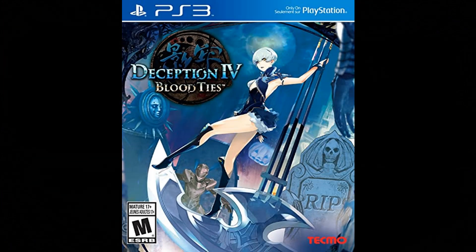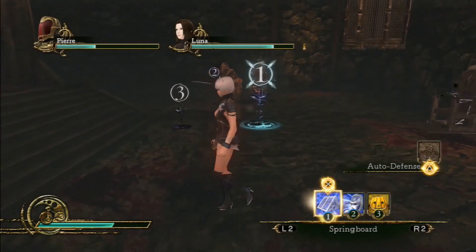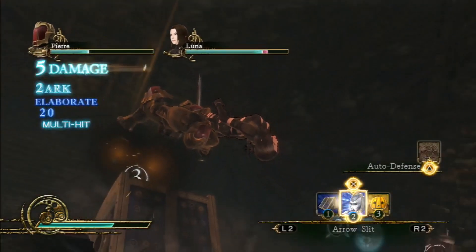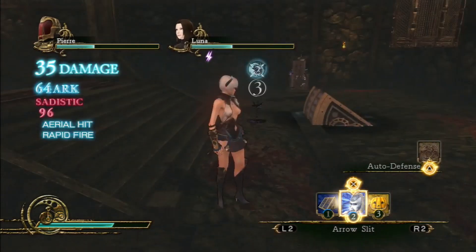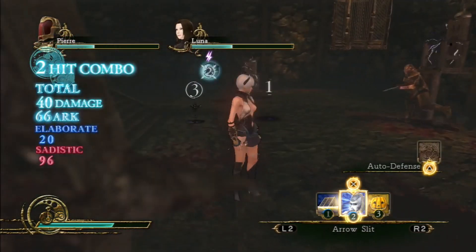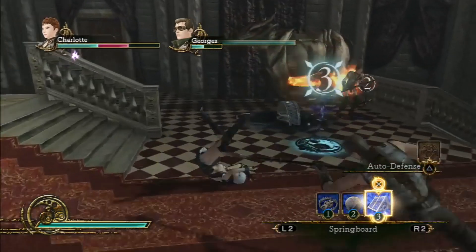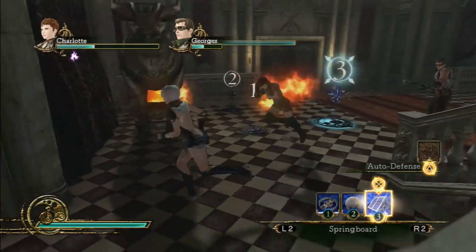Number 8: Deception 4: Blood Ties. I talked about this game in my PlayStation 4 Hidden Gems video, so I'll be quick. This is the original version and it still rocks. You'll play as Laegrinna, who's actually the devil's daughter. The story revolves around the Empire trying to stop her from breaking the seal to revive her father. So yeah, you play as the antagonist here, and you do so by trying to find the Holy Verses keeping the seal intact.